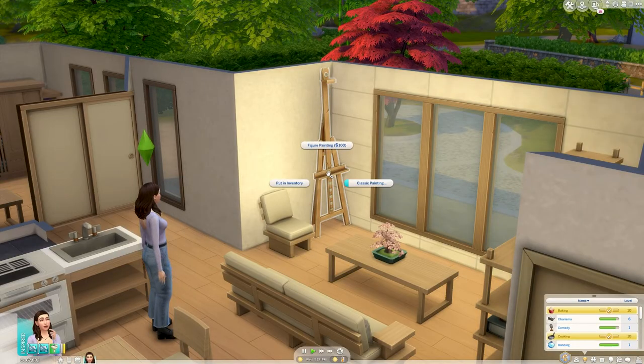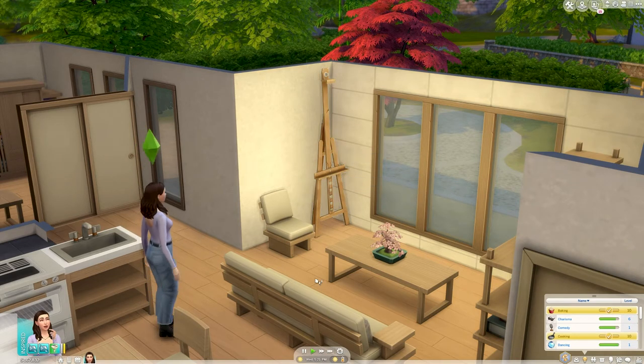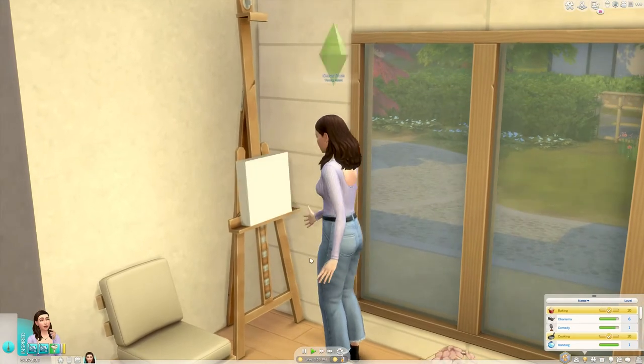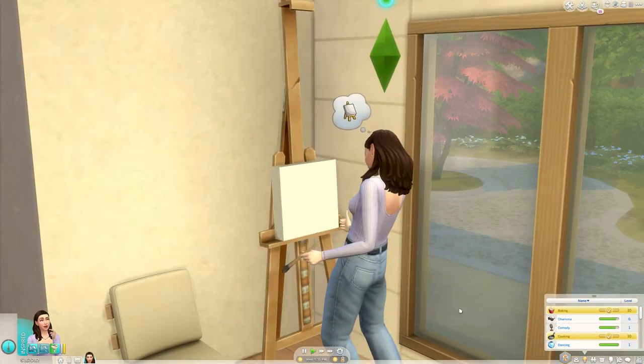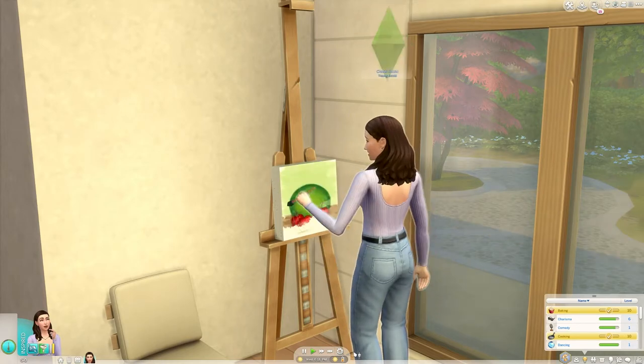To get started with painting, you'll want to buy an easel. You can find it in the hobbies and skills section in build and buy mode. Once you've got your easel, all you need to do is start painting. Painting will cost you money and the cheapest you can go for is 50 simoleons for a small one to start with.